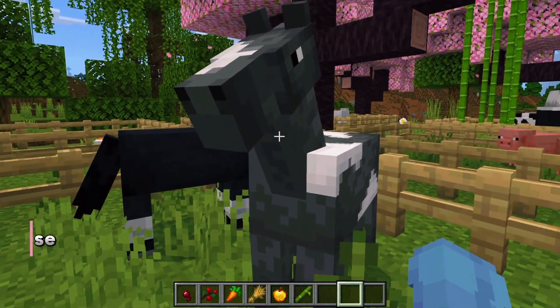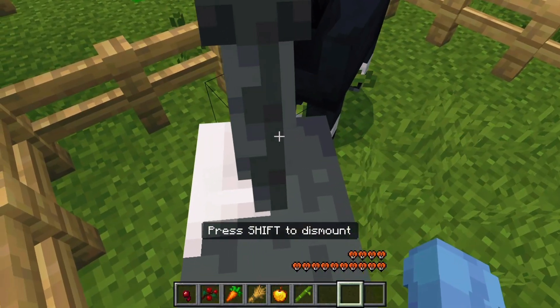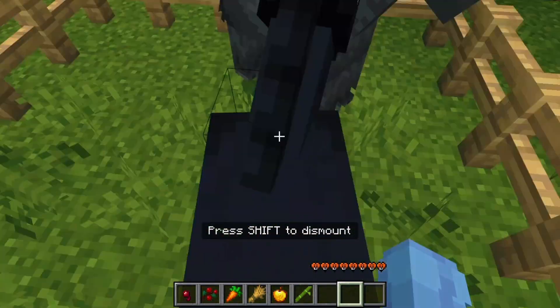First up, we have horses. To breed horses, you'll need either a golden apple or a golden carrot. But before you can breed them, you have to tame them. Keep right-clicking on the horse until the hearts appear, indicating that it's tamed.